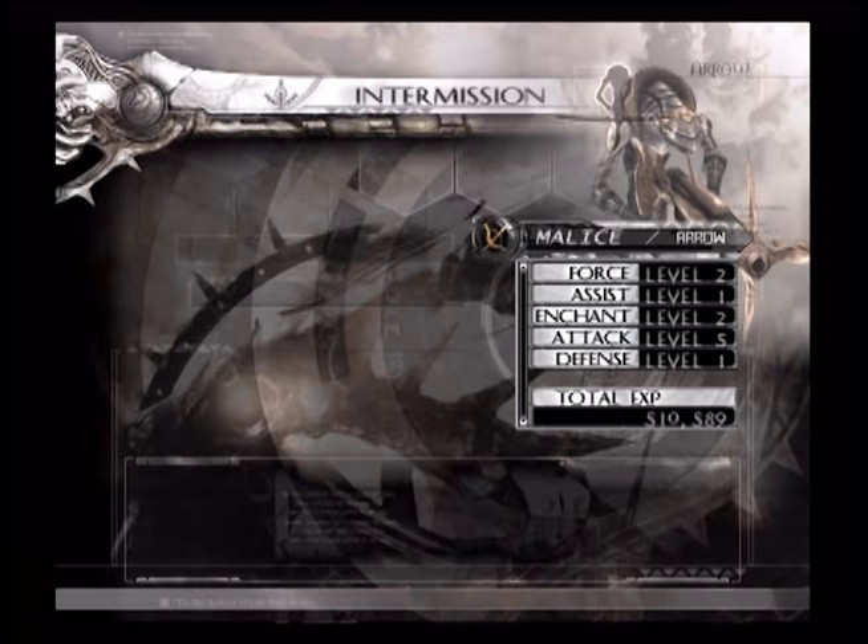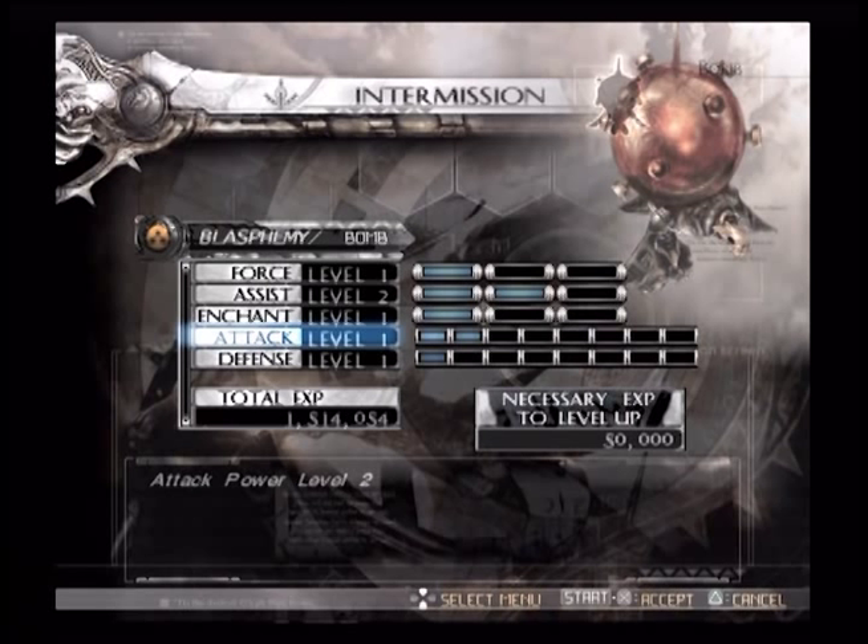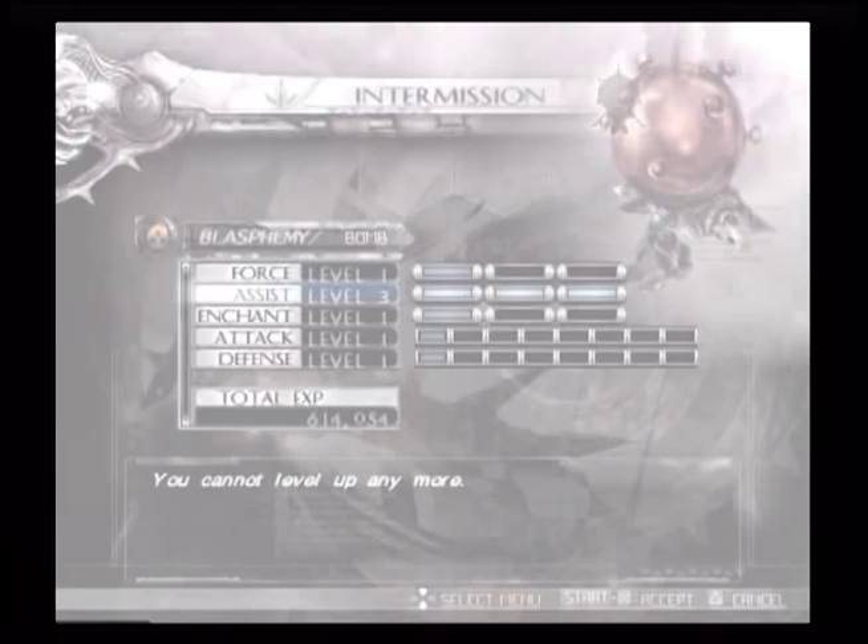Let's go to Blasphemy and make sure it is leveled up to Assist 3. There you go — that will be quite a boon. That's all you need for Blasphemy.